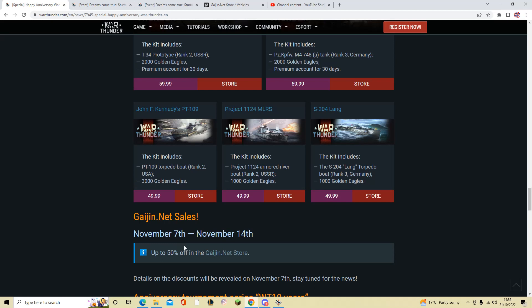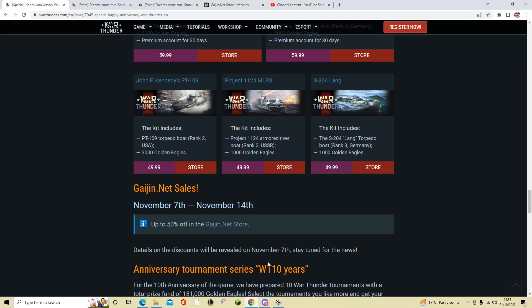There are also Gaijin net sales with 50% off in the Gaijin store. Details are a bit vague, but from November the 7th through November the 14th — so a week from now — 50% off will be in the Gaijin store. I imagine what they mean is that the current in-game sale covers vehicles you buy for gold and silver, and then from November 7th the pack vehicles in the store — like the Ratel 105, helicopters, and bundle vehicles — will be 50% off. Details will be revealed on November the 7th, so stay tuned.